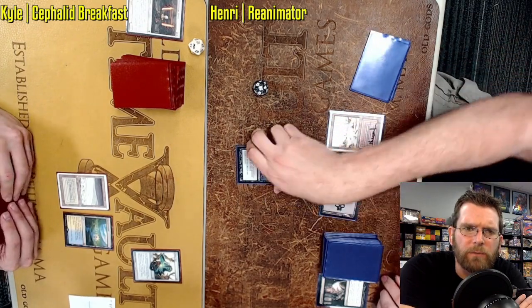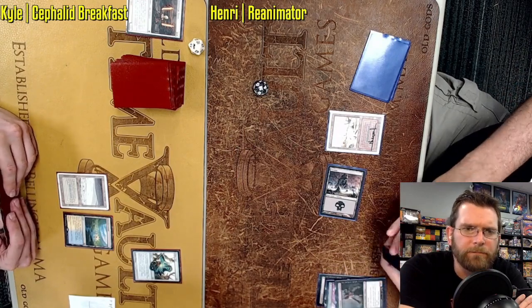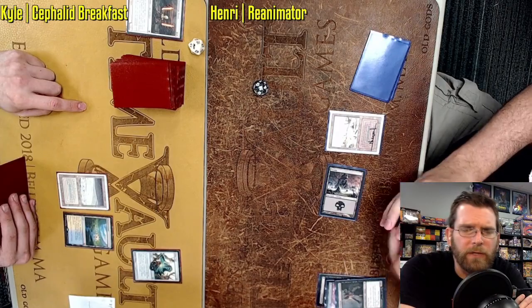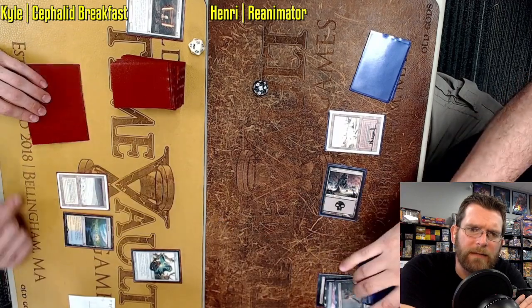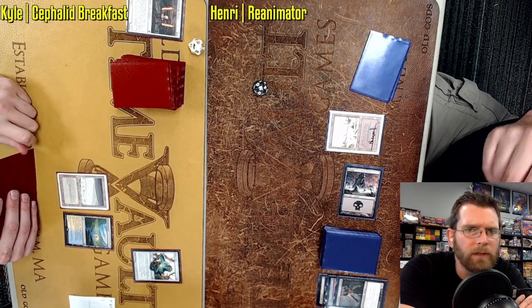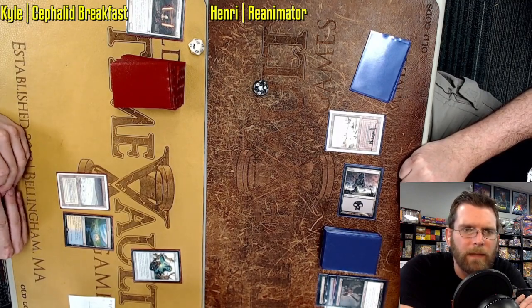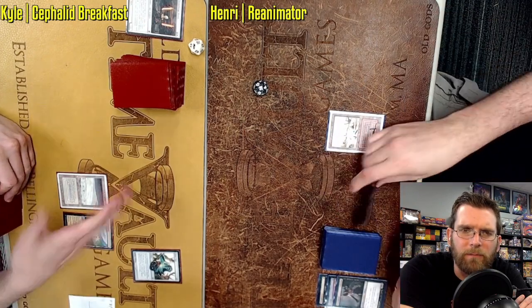End of turn, Entomb — and it's going to be Griselbrand. Now, Elish Norn cannot be beaten without removing it, so that is also a consideration in this matchup. If Henry has access to the roided-up Plague Engineer, that is Elish Norn. I guess there was Crovax and some other cards prior to Elish Norn, but he wears it best. Minus two to your opponent's creatures, plus two to all of yours.